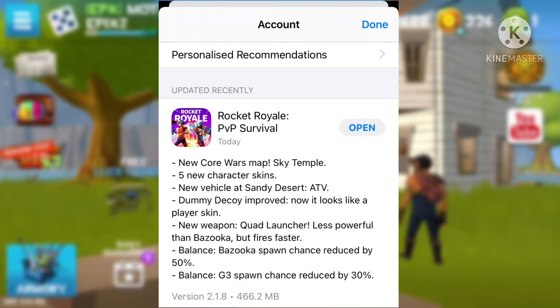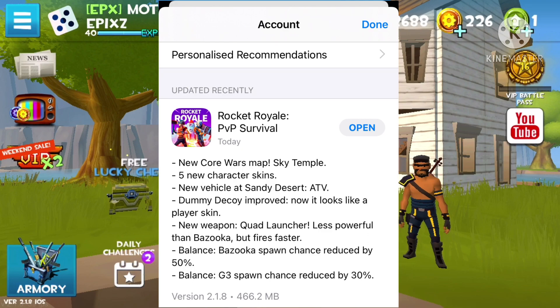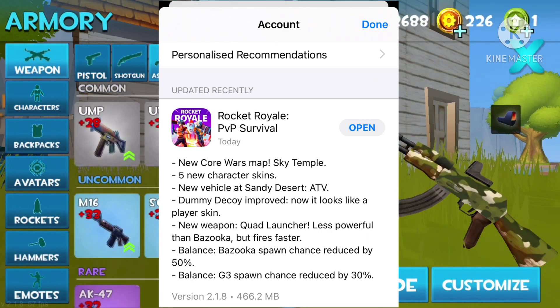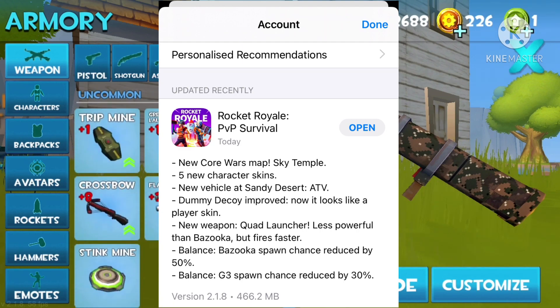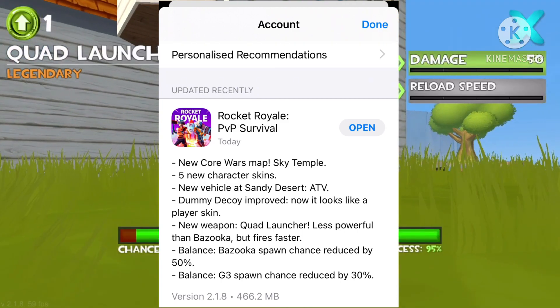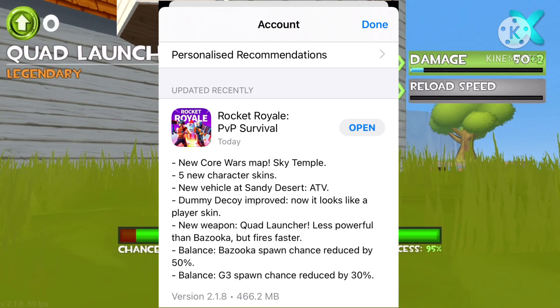From the patch notes, there's a new Coros map called Sky Temple, there's 5 new skins, there's a new vehicle at Sandy Desert called the ATV. The decoys now look like players, there's a new quad launcher which I've already mentioned, the bazooka is more rare, and the G3 has been balanced.